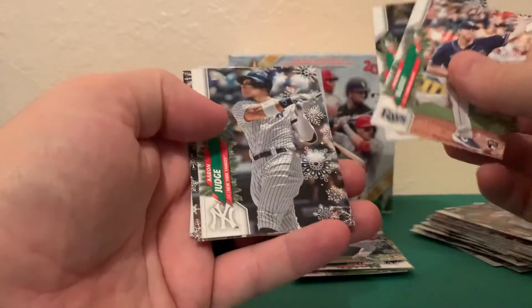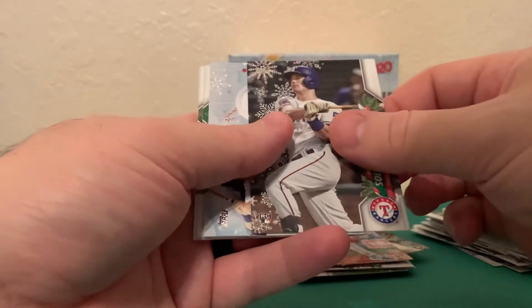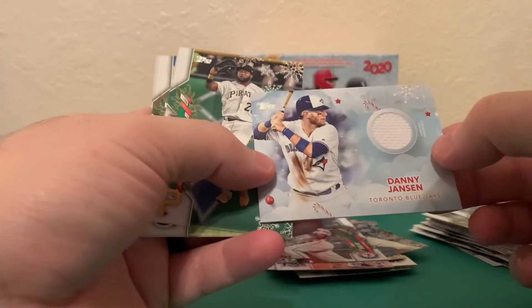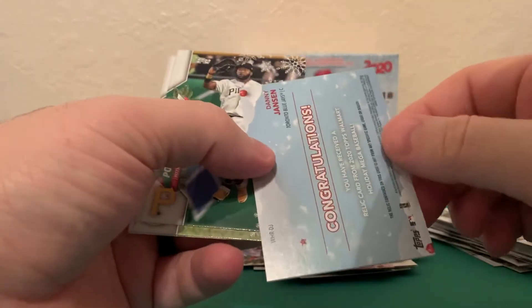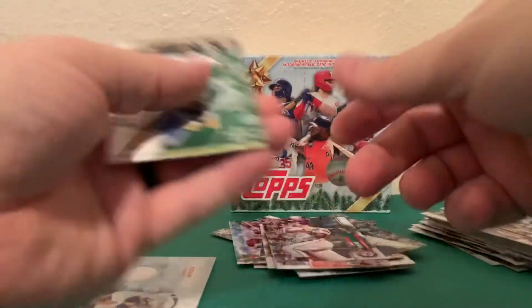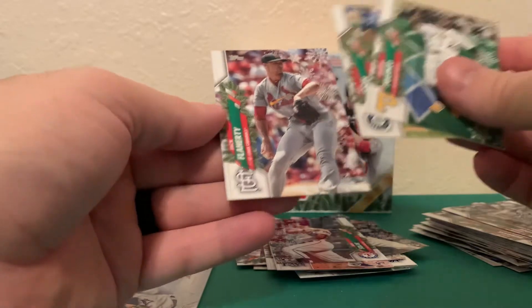Gian Wong, all rise - Aaron Judge! Nick Solak rookie, that's going to go in the Rangers pile. Oh, and there is our napkin. Danny Jansen. Okay, set that one to the side. Gregory Polanco, Dee Gordon, and Jack Flaherty.